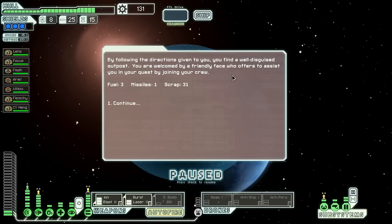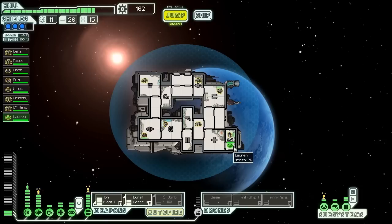Following directions given to us, we find a well-disguised outpost. We're welcomed and offered assistance — gathering three fuel, a missile, and 31 scrap, plus a Zoltan crew member. Excellent — I will absolutely take a Zoltan. We're going to send him to the shields. When you have two Zoltans in the shields, you can make it impossible to ion out all your shields, which is pretty cool. For now, having him there gives us that power bar back, and we can activate our small bomb at all times.